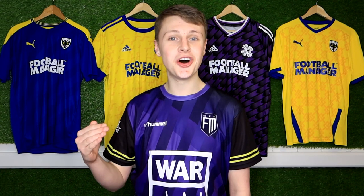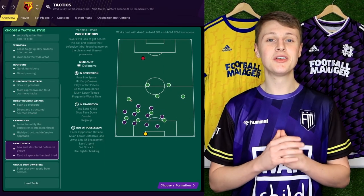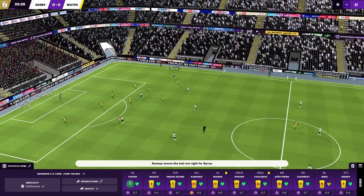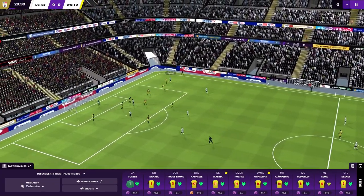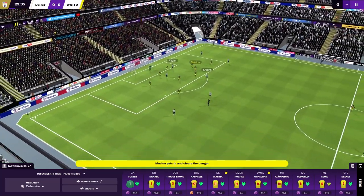Another example is the good old park the bus — a beautifully named tactic. You'll ask your players to sit back in a deep low block with their main objective being not to concede. Obviously the downside is you can't get your bus moving forward to the other end to score some goals.